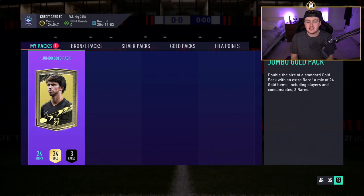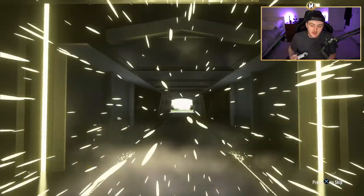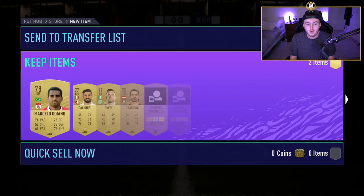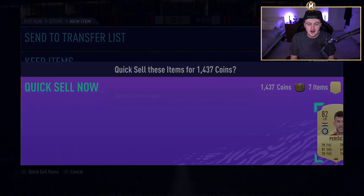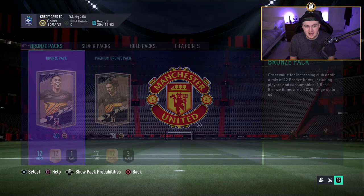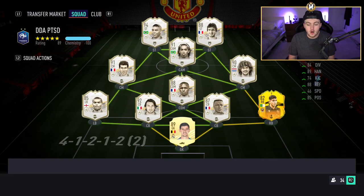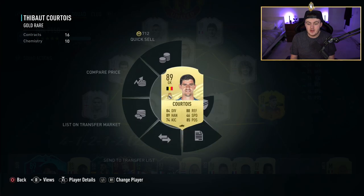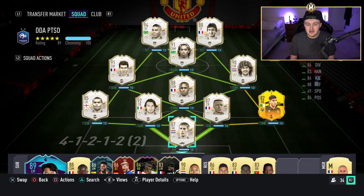We're just going to finish off these packs and see what we get. By the way, let me know in the comments how many of you guys are playing on PS5 or Xbox Series X now — I'm intrigued to hear how many of you are on the new consoles. Let me know what you think of the menus on the new consoles because they feel a lot quicker. There's still a little bit of lag here and there, but overall it feels really decent. And there we go — we have our new icon goalkeeper, which almost completes the full icon squad.